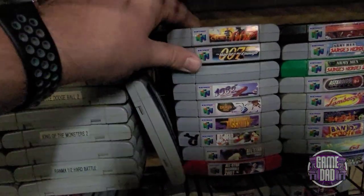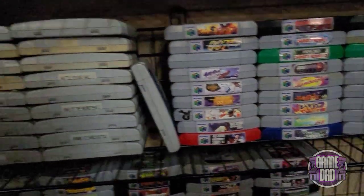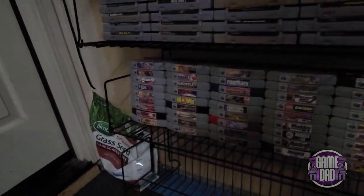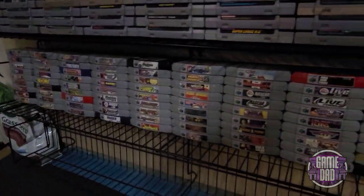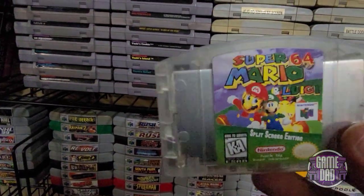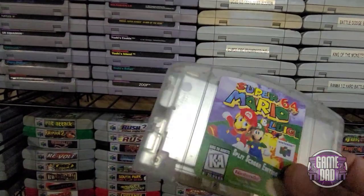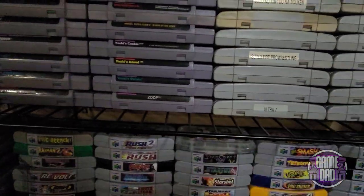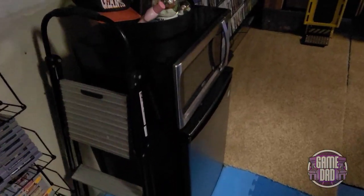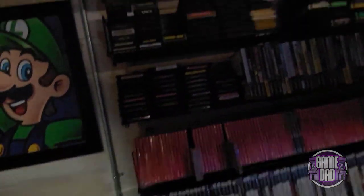Moving down the list there's more N64 — I'm getting pretty close to a full set there too. This really cool homebrew has a clear shell: it's Super Mario 64 and Luigi, a split-screen mod so two players can do couch co-op on Mario 64. And moving right along, we have the microwave and mini fridge — that way if you need drinks or snacks while you're in the cave.